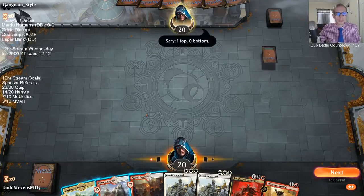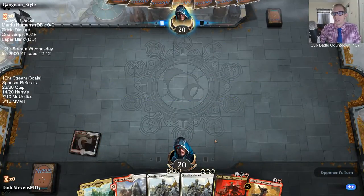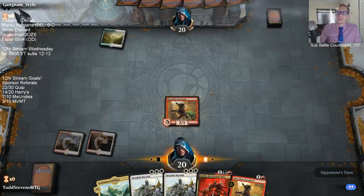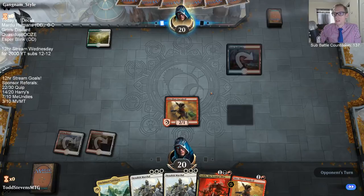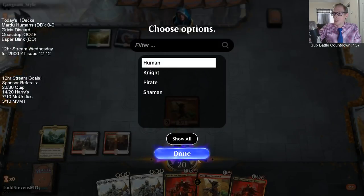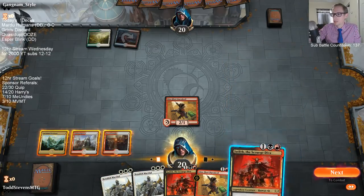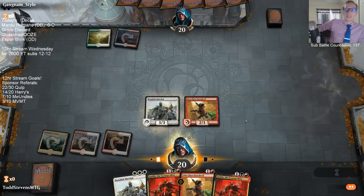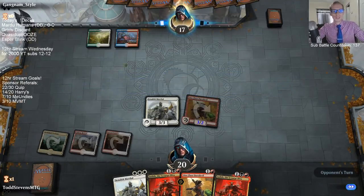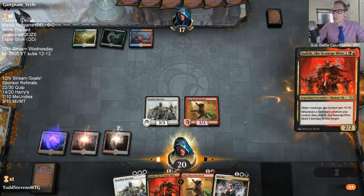Someone asks if the only decks I play in Best of One are mono-red. I don't have a ton of experience with Best of One, but the other day about a week ago it was almost like a third mono-red, a third Esper Control, and a third other stuff. Esper Control is really big in Best of One — I'm predicting it's going to be the most popular deck at the Mythic Invitational. I think that's a pretty easy prediction.